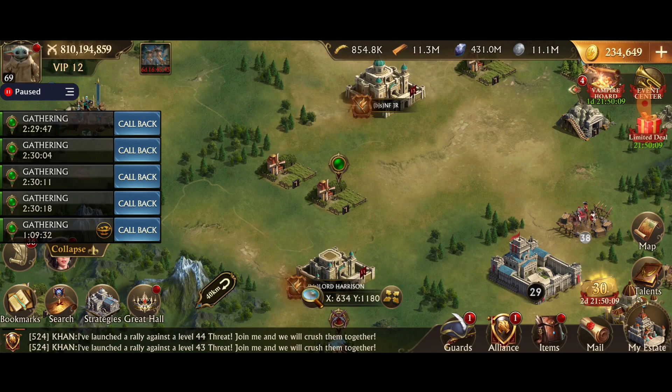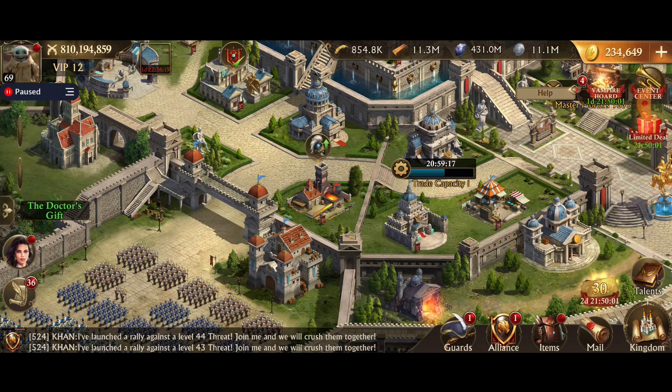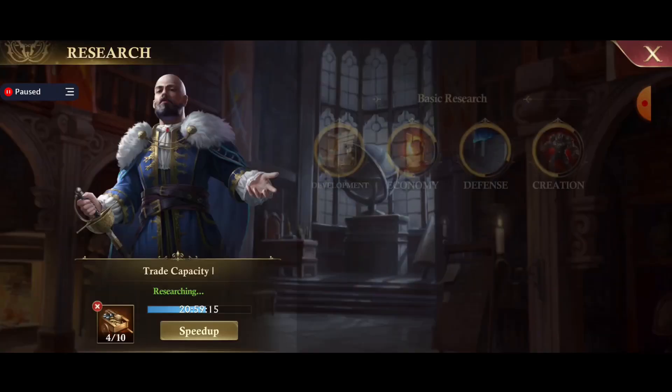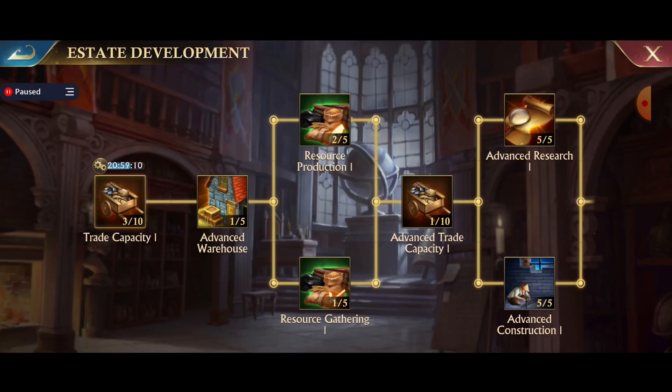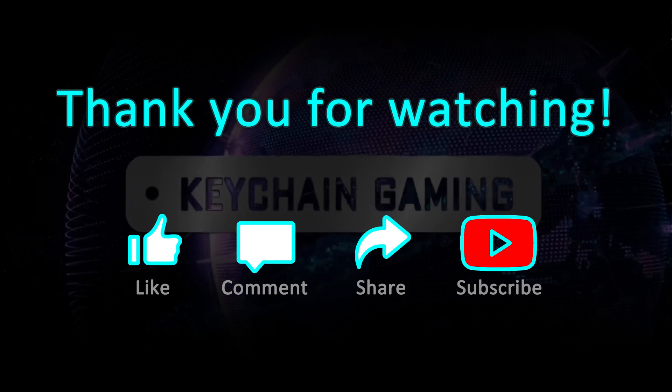That is the proper way to maximize your gathering. I don't even have mine all the way maxed out — I'm sure I could get even faster. Plus there's the new research in the estate development tab, which is very expensive, but there's more resource gathering speed there, so you could boost all of your resource gathering even further. That's it for this video — remember to hit like and subscribe. Thank you for watching, and I'll see you in the next video.